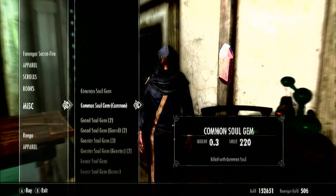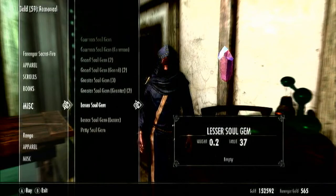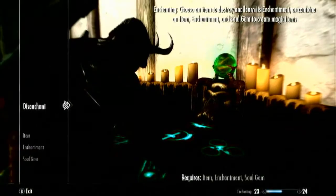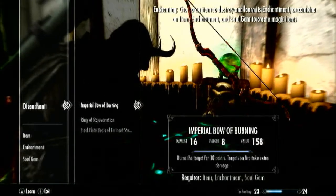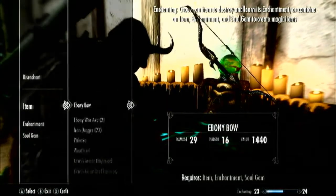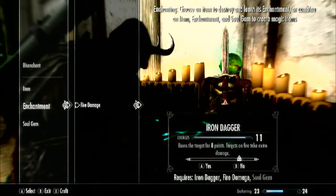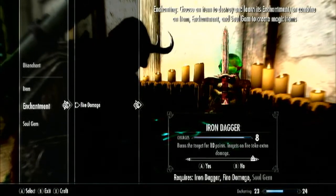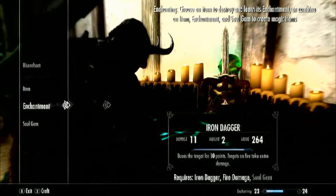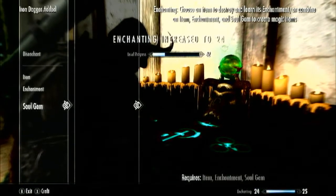Just go down to petty soul gem — I don't know why they sell empty ones, but just get a full one. Be sure to have an enchantment that can be used on a weapon, because some enchantments can only be used on apparel. So go to the item, go to your iron dagger, then select the enchantment — fire damage — and then you can select how many charges it has. Then go to soul gem and click on petty. As you can see, my enchanting just went up by one.